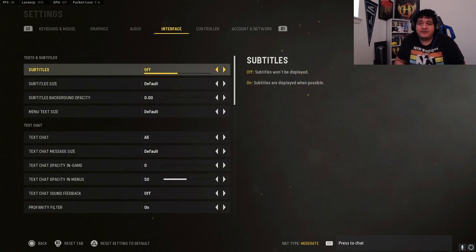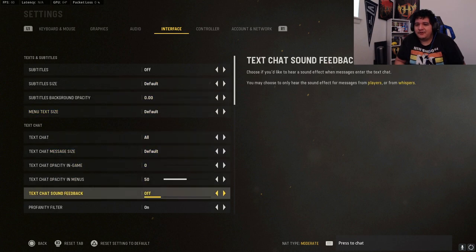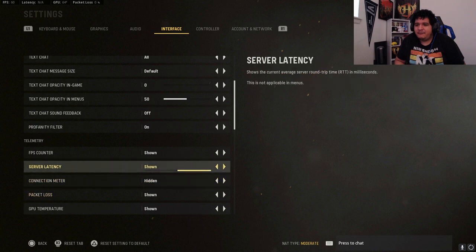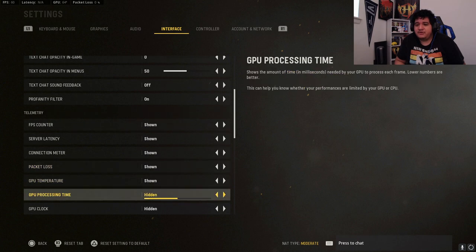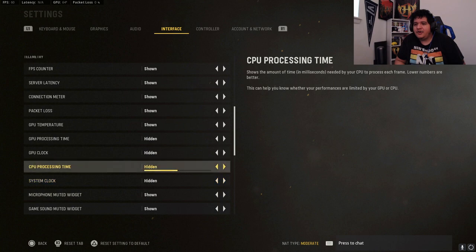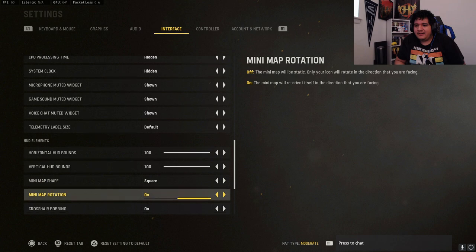Killstreak music on. For interface, you can turn on subtitles — I play with them on so I don't miss callouts, though they can get in the way of gameplay. FPS counter should be shown, server latency shown, packet loss shown, connection meter shown, and GPU temperature shown as well — this helps you know if you're lagging in game.